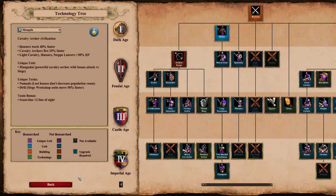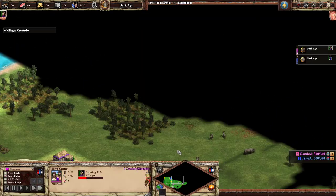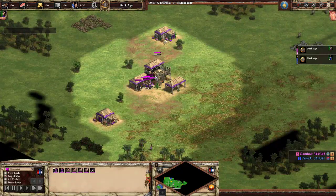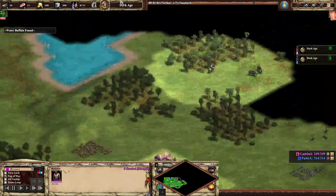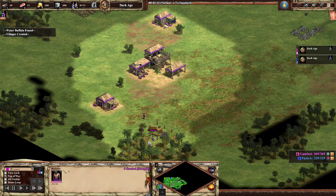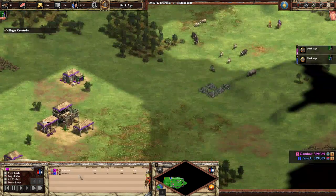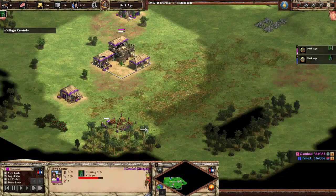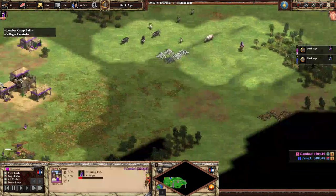Let's see if he knows the map. It's mega random so he's scouting and not sure what it looks like. This lumber camp is not bad, but I typically try to build it one tile closer — you can fit it right in that patch of four. It's still pretty good. He's found all his resources, and mega random sometimes gives you a ton of deer.